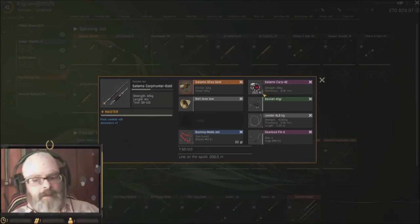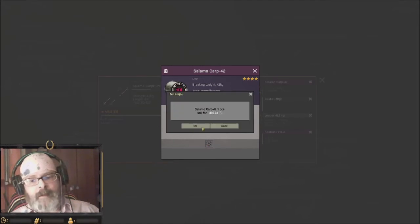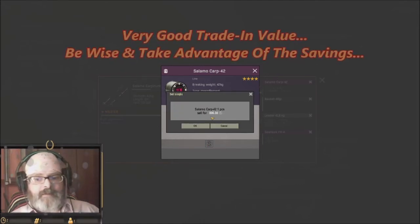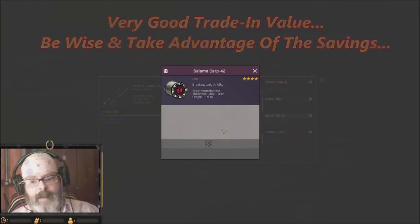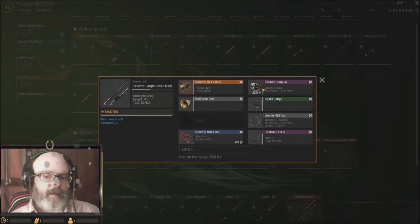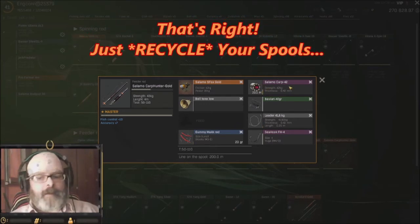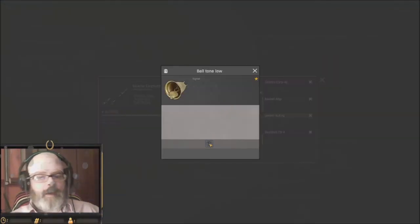When your line gets down to the red, you simply right click on it and sell it. I'm going to get 806 silver for this Carp line. You can turn around, take that silver, invest it, and go buy a brand new one — you'll be making a partial saving. It's a recyclable investment, and you can sell back the bells as well.